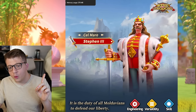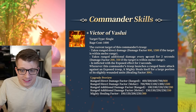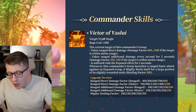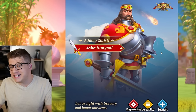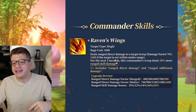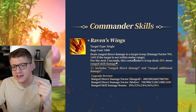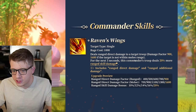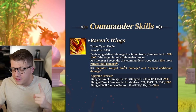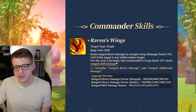This is interesting because we just talked about the new release of Steven the Third, and his active skill was the opposite — he dealt a small amount of ranged damage but a higher amount if the target was within melee range. Here with John, he is dealing higher damage at range — 1,600 is a pretty high damage factor hit at range. And for the next three seconds, this commander's troop deals 20% more ranged skill damage.